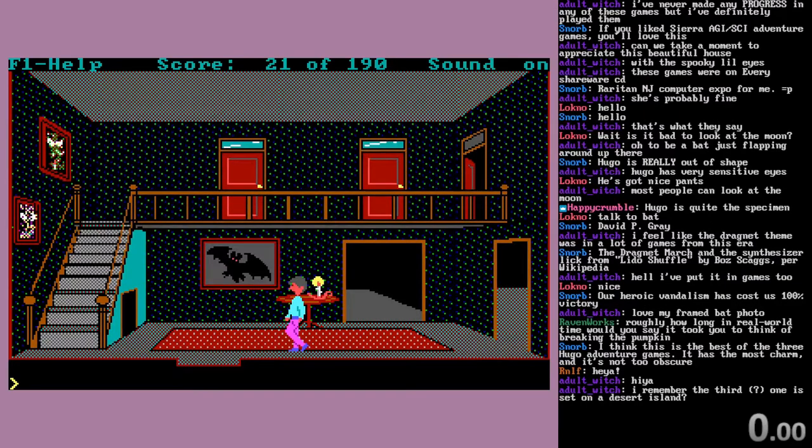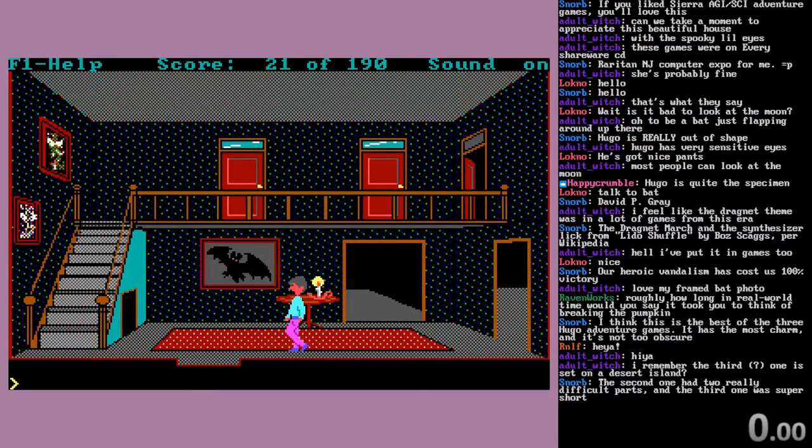The third one is Hugo in a plane crash and you're in the jungle. The second one - I like the second one, honestly, it's just kind of weird. Actually, let's pop open the help menu with F1 here and we can see the instructions.